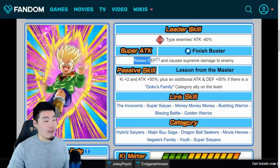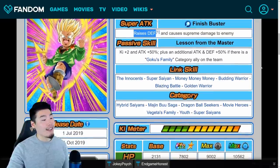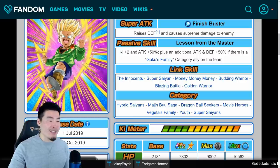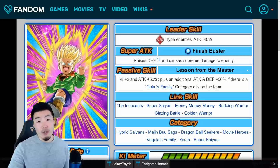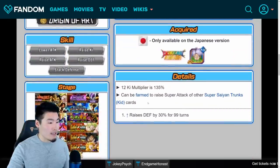From a defensive perspective he's going to be very solid after some supers. His links are Innocents, Super Saiyan, Money Money Money, Budding Warrior, Blazing Battle, and Golden Warrior. His categories are Hybrid Saiyans, Majin Buu Saga, Dragon Ball Seekers, Movie Heroes, Vegeta's Family, Youth, and Super Saiyans. This kid is on a ton of categories, so if you're missing units for any of these teams, he's actually not a bad choice as a filler unit. That is the AGL free-to-play Super Saiyan Kid Trunks.